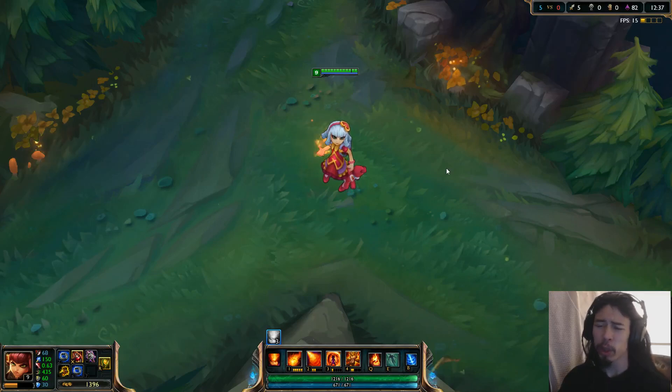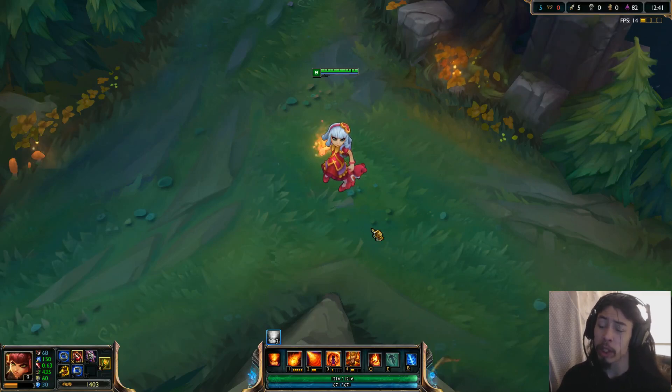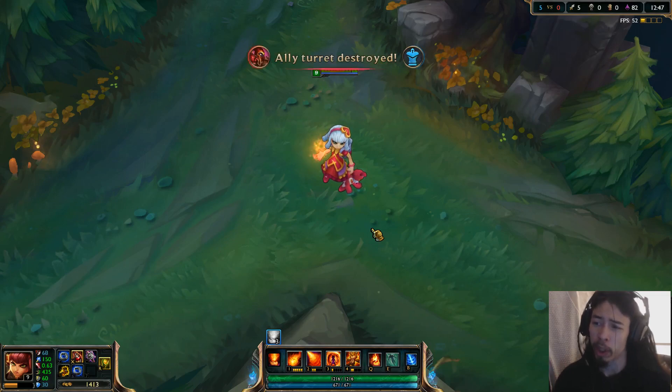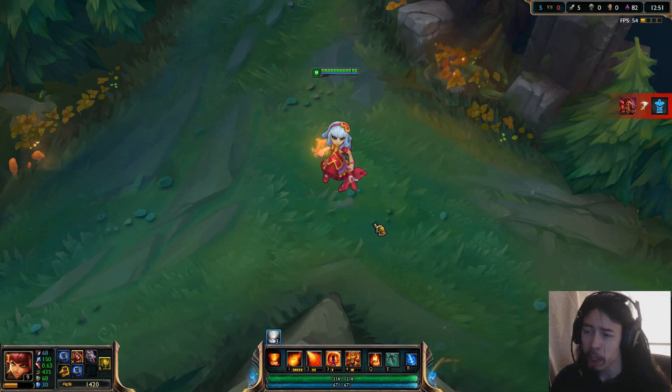Hey guys, Paz here on the Public Tester. I'm here to show you guys the new Valentine skin, Sweetheart Annie. So this is what she looks like here. It's a nice and cheap 750 RP skin — that is the cheapest standard tier of RP skin, barring weird sales and legacy skin stuff. Let's go through all the animations and all that.